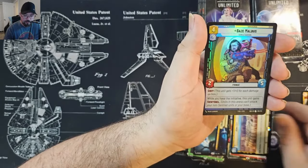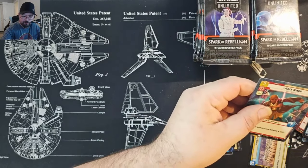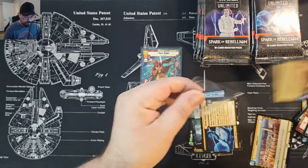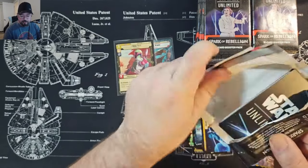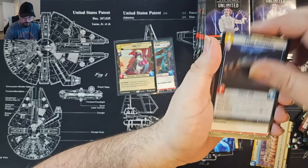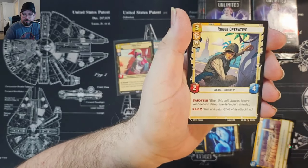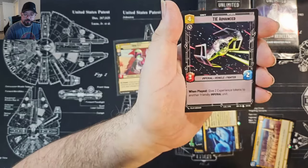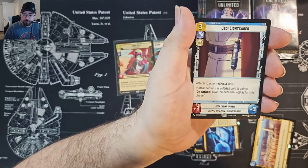I'm going to have to sleeve those two up. What's everybody looking for in this set? Personally I'm looking for a couple more Vaders and a Luke, and any kind of showcase or hyper foil is great. We got Sabine Wren, so I'm going to go with the stereotypical aggro Sabine and Leia for my Twin Suns. Mercenary Crew, Hyperspace Mercenary Company — does anyone have ideas for Twin Suns? Let me know in the comments.